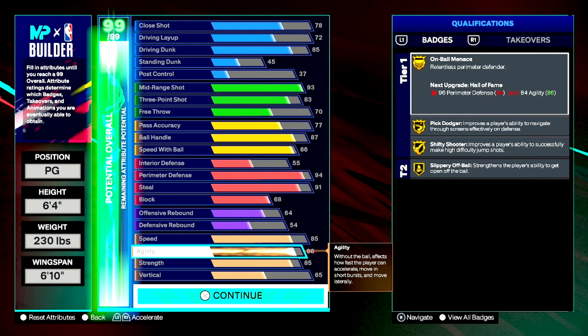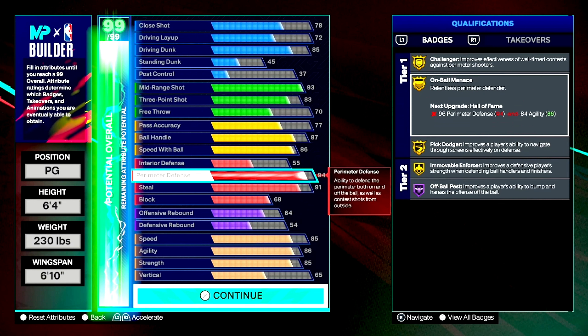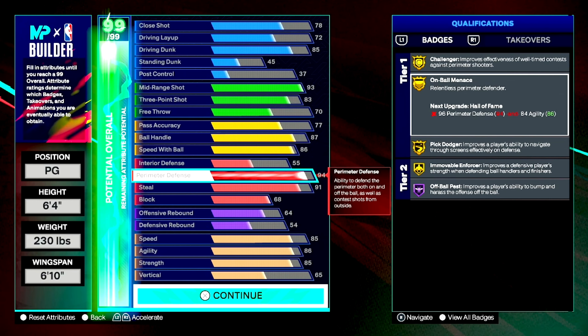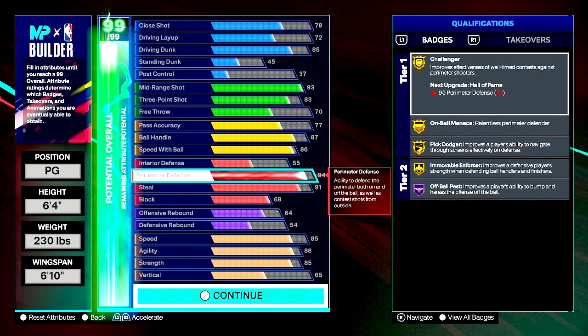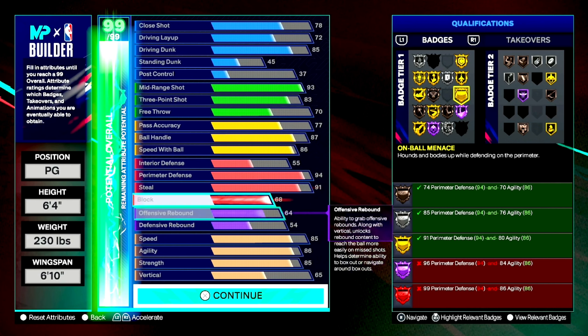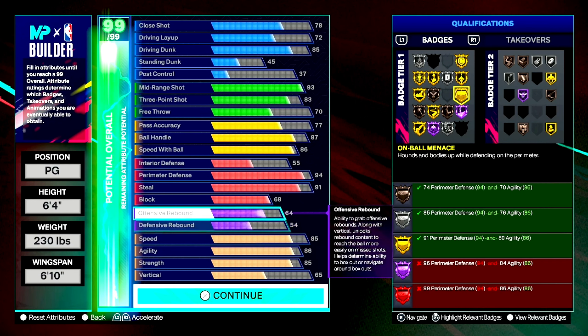So I went 86 agility for when I get my next set of cap breakers. I'm going to put the plus one from this season on perimeter defense to get the 95 Challenger. When I get my next set of cap breakers, I'll also put it on perimeter defense — going to 99 perimeter to get On-Ball Menace on Legendary tier. I need 86 agility for that. So that's why I went 86, just in case I upgrade perimeter defense. Also, agility helps a lot on defense, so I wouldn't touch that.